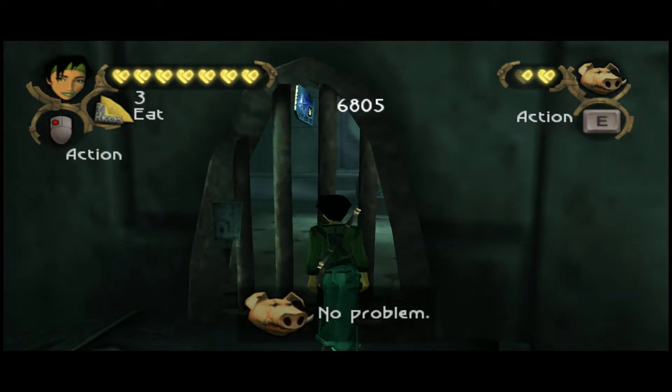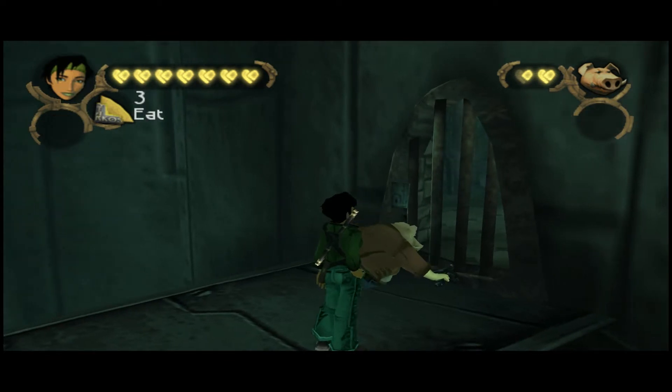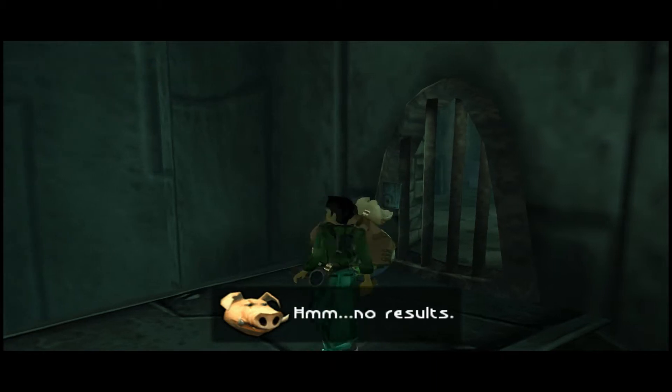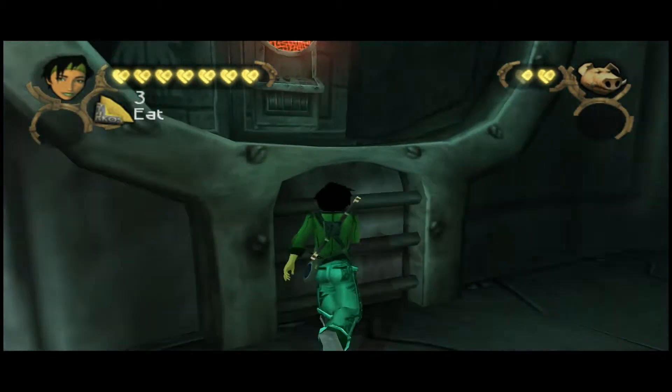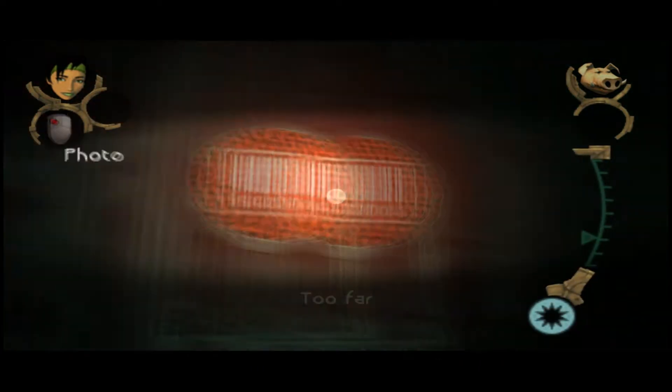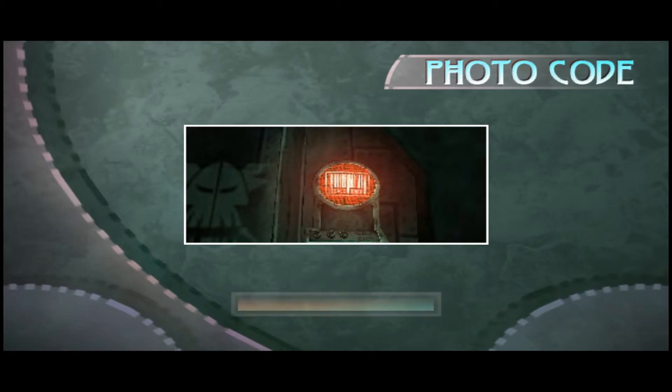This gate we can't do anything with yet, because we need a special ability which we will get in this dungeon. So I don't really know why I'm bothering to try to open it. This door is locked, but I'm going to try to open it anyway - just to show that it is locked.